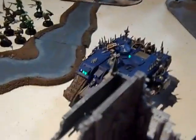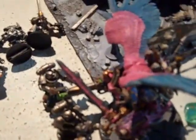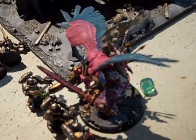In the assault, four wounds were made with the nemesis sword, but then leadership was failed and the force sword was not activated, so the demons couldn't be insta-killed. They stayed locked in combat, and it looks like they'll probably wipe out the Grey Knights next turn.